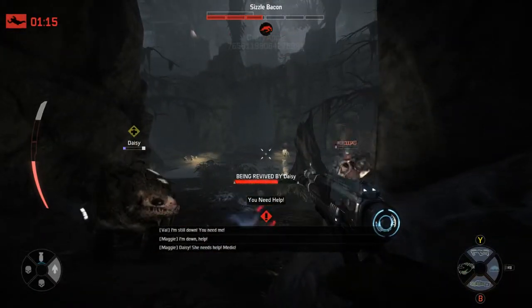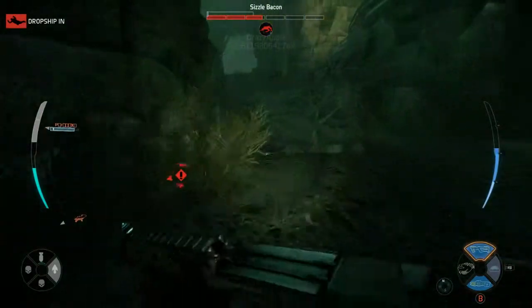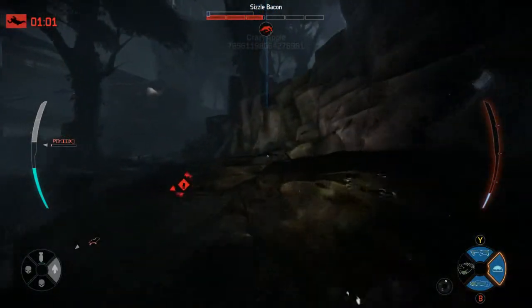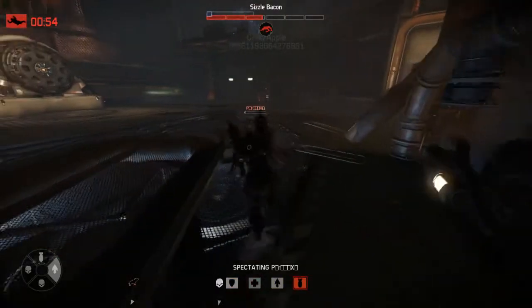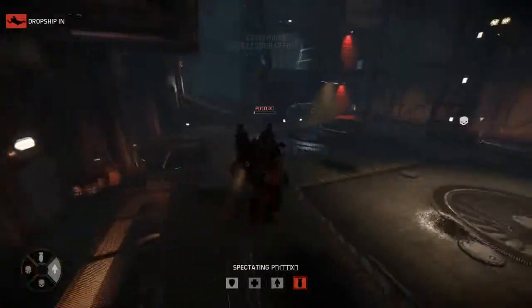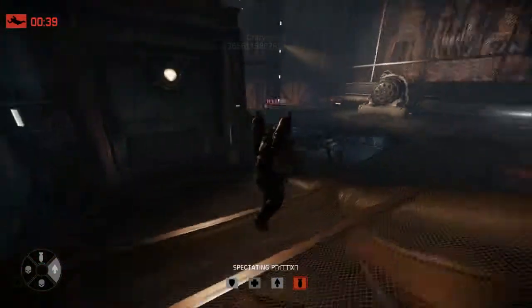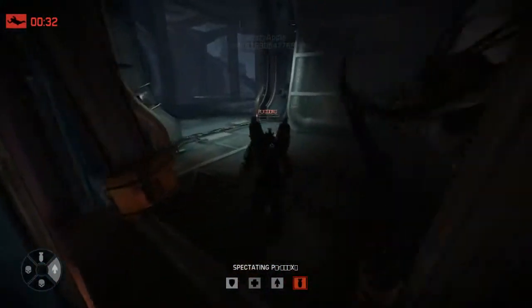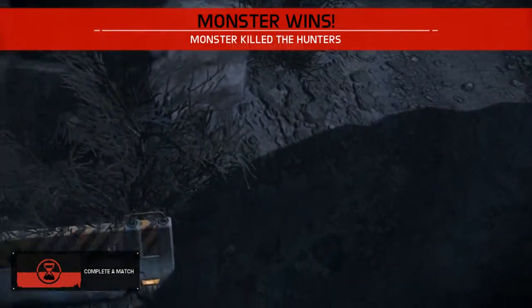Daisy gets me up — let's run. Me and the assault kind of split up at this point. There's no way the two of us alone could handle the Wraith; the best bet is just to run down that timer. I get hunted down really quickly, the assault gets stuck under a platform. We're waiting for the timer to go down hoping to regroup. But the Wraith finds them easily with its smell ability — and there it goes, the Wraith wins once again. Not to my surprise — it's just so powerful.